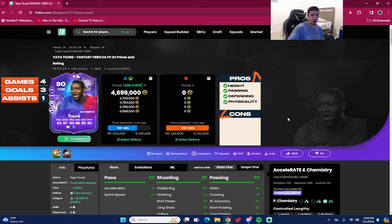With 95 short passing, 90 long passing, and 94 vision, this card is one of the best playmakers in the video game. Yaya Touré at 6'2" — somebody that big with that type of playmaking ability is phenomenal. Don't even get me started with the dribbling.